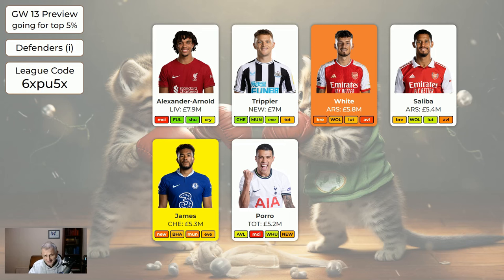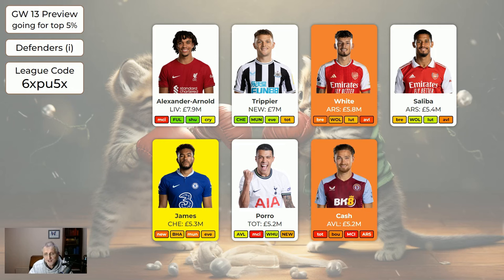Pedro Porro is still a good player. Some of the Tottenham defence are missing through suspension or injury, but Porro is attacking as well so he's a perfectly good defender. Cash is sellable — I know he's away to Tottenham this week then has Bournemouth the following week, but he hasn't been getting good FPL returns recently so he's okay to move on. I've already swapped Cash for Saliba, but you don't have to be desperate — he could still get an attacking return in the next couple of games, though I wouldn't expect a clean sheet.